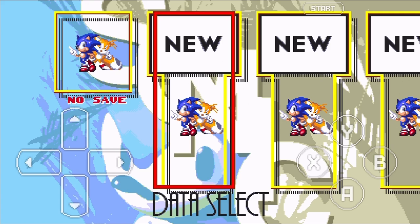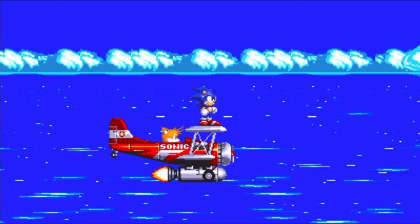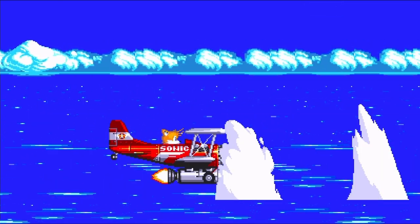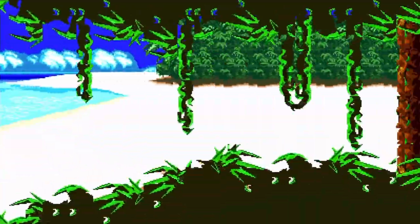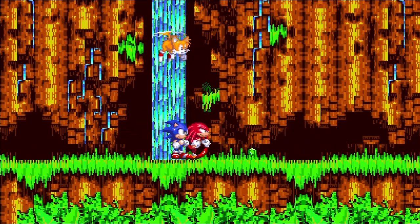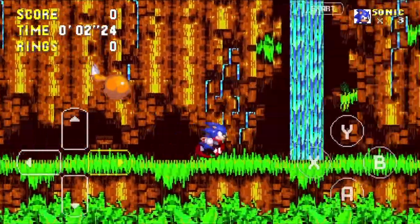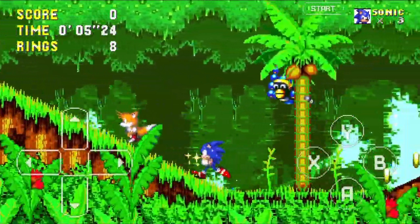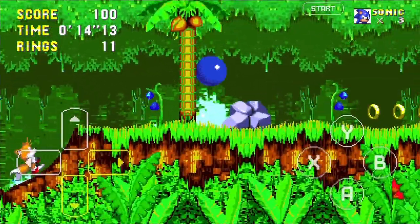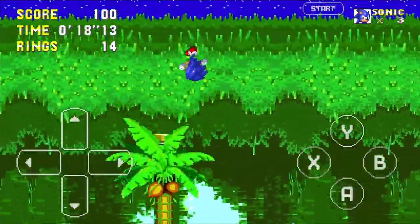Sonic and Tails are on the Tornado and Sonic just jumped off - he became Super Sonic, he's fine! Looks like Eggman hasn't stolen the chaos emeralds yet. Knuckles just stole the chaos emeralds! I knew Knuckles would be working with Eggman, but I didn't know he would steal the chaos emeralds. Now I have to get them back again for the third time.